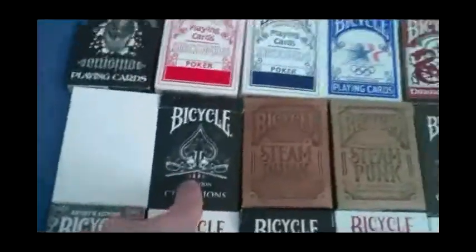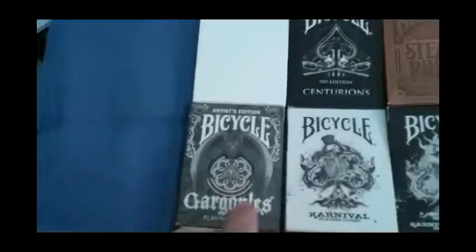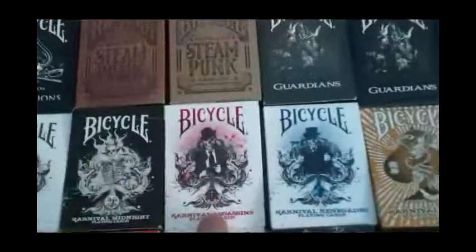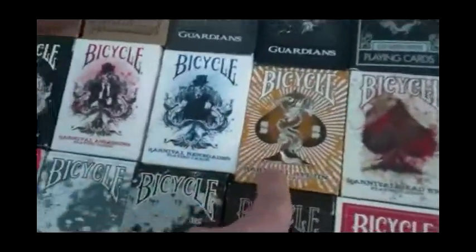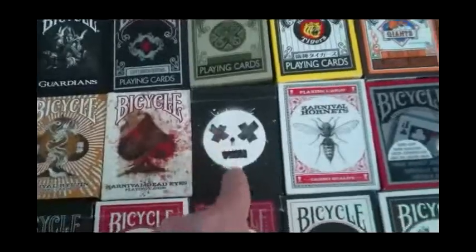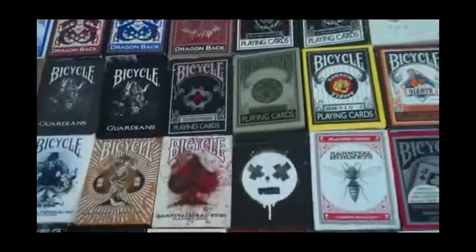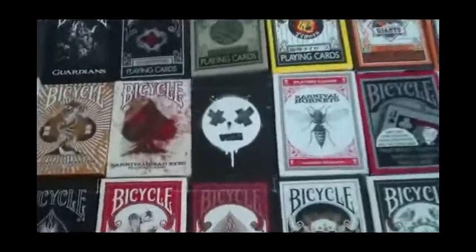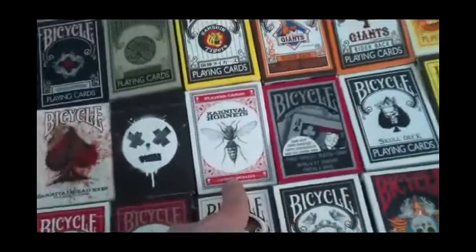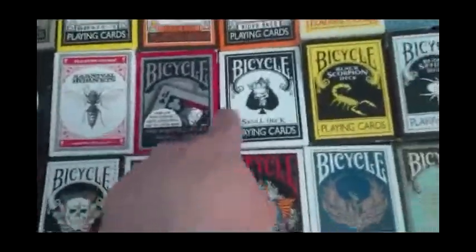Then there's Centurions and the White Centurions. Gargoyles. Carnival. Carnival Midnight. Carnival Assassins. Carnival Renegade. Carnival. Carnival Dead Eyes. The Dose — there's a new version coming out soon with a two-way back design, and it actually says Bicycle on the box. Carnival Hornets. And there's the Project Royalty.